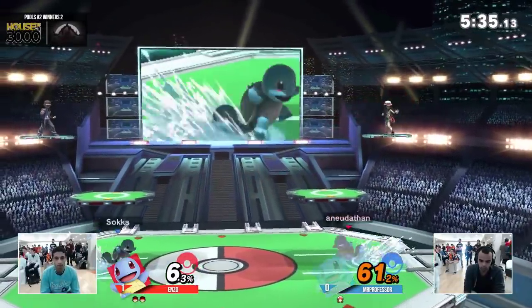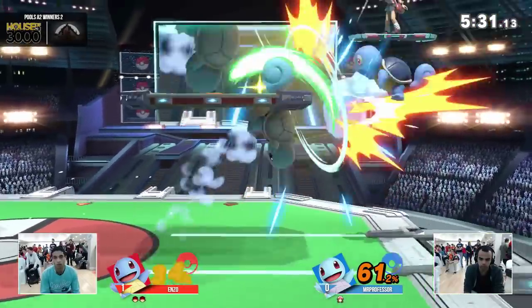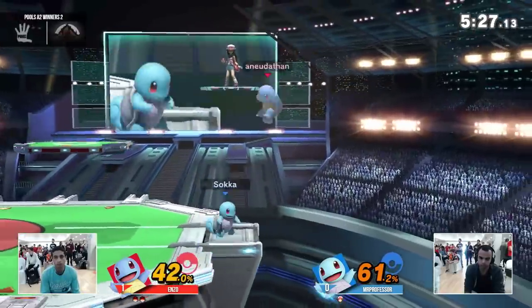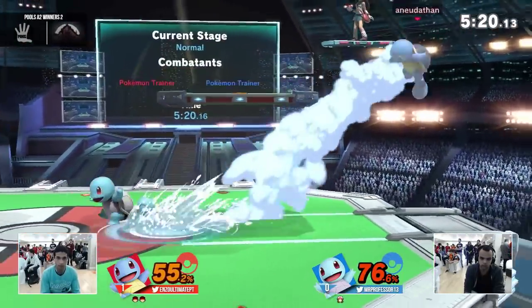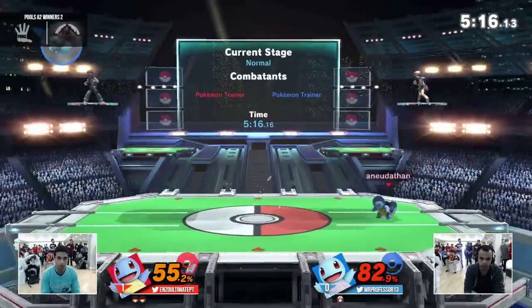I thought he was going to hit him with a fair to another fair to the up-b. No jab lock coming from Mr. Professor — that dropped tech. Tries to read an air dodge but doesn't get it. Tries to do a jersey. That's a jersey, man — the roll behind back throw. I don't care what anybody says, that is jersey.